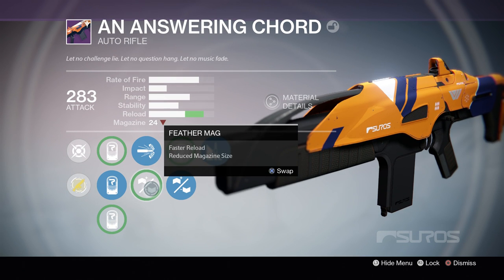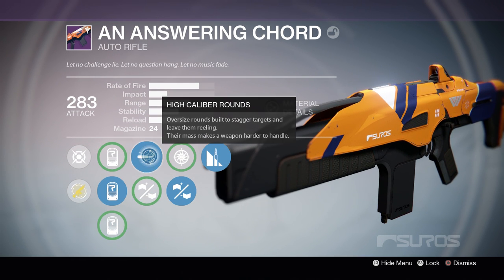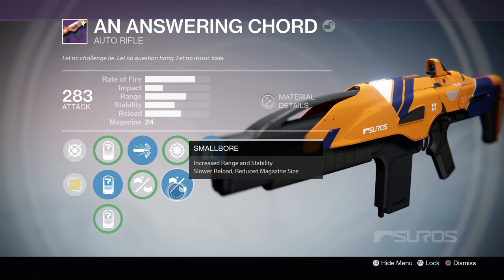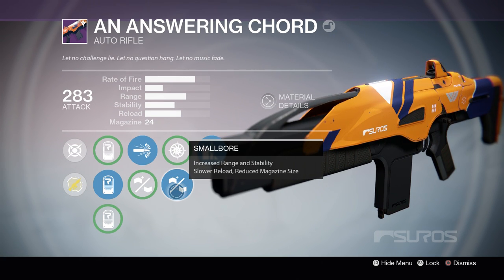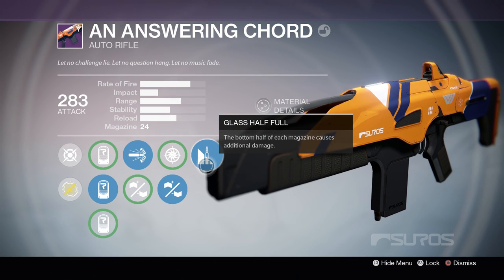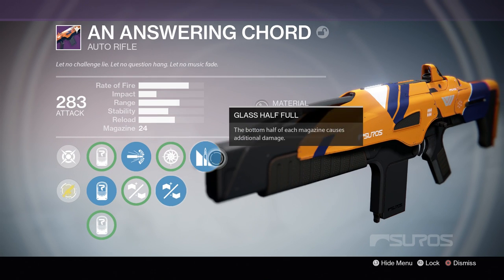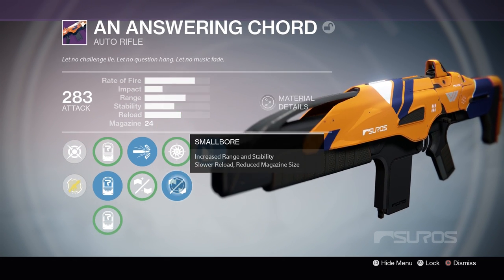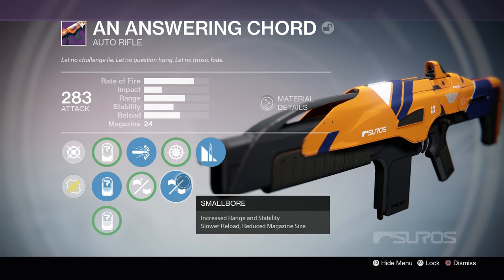We have high caliber rounds — I could use feather mag, but I would definitely prefer high caliber rounds. Then we get to choose between snapshot and small bore. I'm personally using small bore because having that increased range and stability is very good. We also have Glass Half Full, so these perks have really good synergy where I can do additional damage with the bottom half of my magazine. I have a smaller magazine, so it just makes sense.